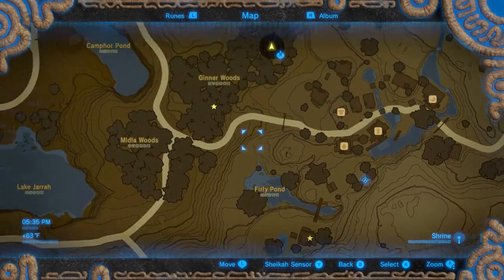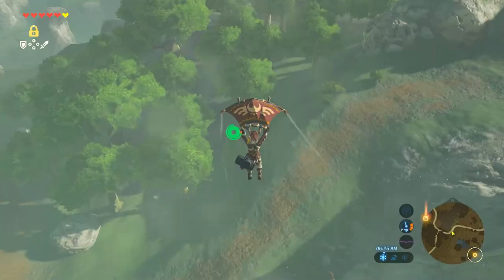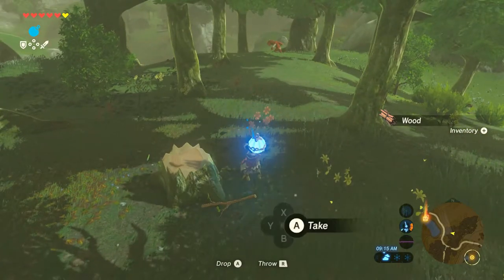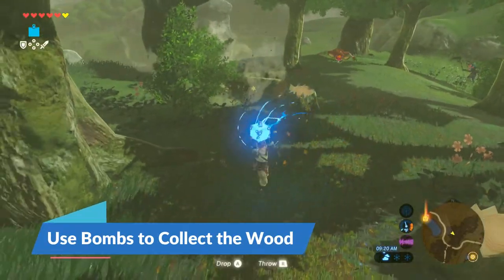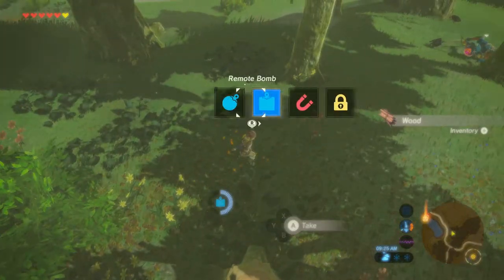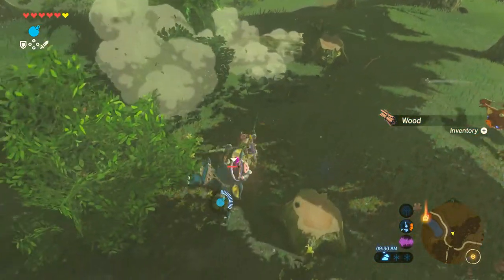Head to the wooded area to the west side of Hateno Village — over there you'll have plenty of trees to chop down for the wood. At this point in the game you should have your round and square bombs, and you can use those round bombs to knock down the tree and then the square bombs to chop up the wood. That way you don't destroy any weapons in the process, and you'll also easily take care of the weak enemies in this area.